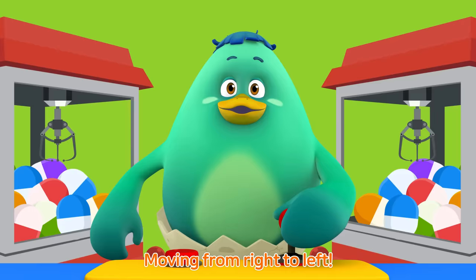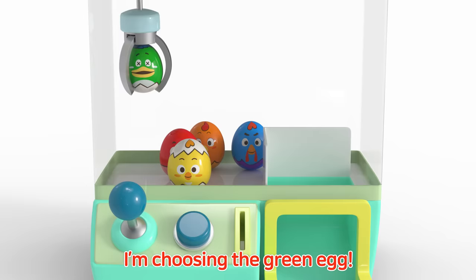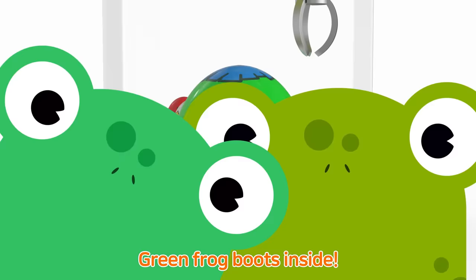Moving from right to left, what color egg should I choose? I'm choosing the green egg, here comes the claw! The green egg, what will we find? Open up, you will find green frog boots inside!